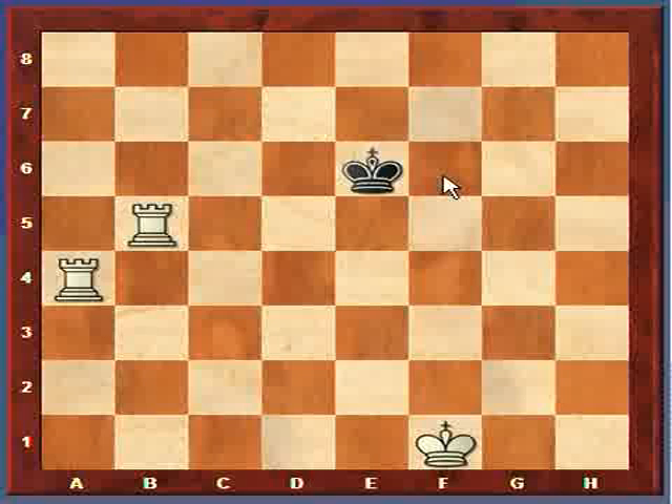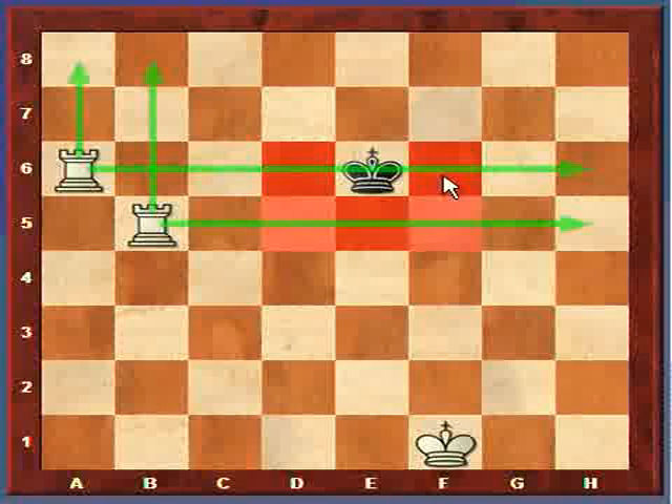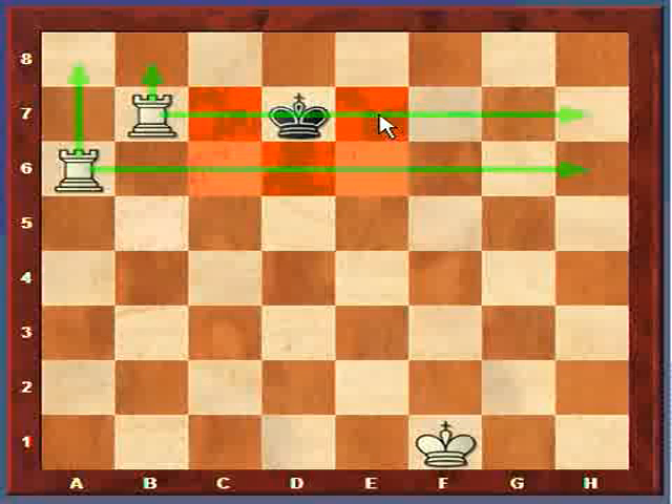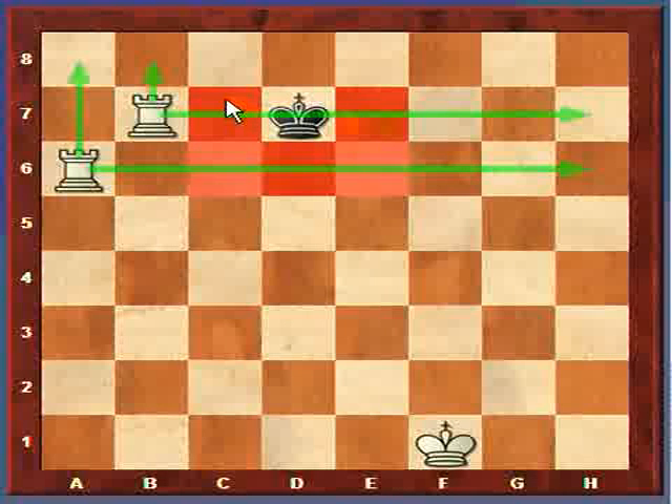Now we have this pattern where the rooks will sort of see-saw back and forth, or climb a ladder - however you want to think about it. The rook comes up again. Notice the squares the rooks could capture the king on, and the king cannot move to any of the squares in red. It's actually forced back towards the side of the board. But of course it's going to run towards the rooks again. Moving it back once more, it is forced back towards the side of the board, because the rooks would capture it anywhere except for these three squares up here.